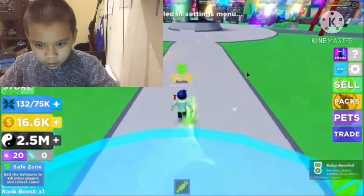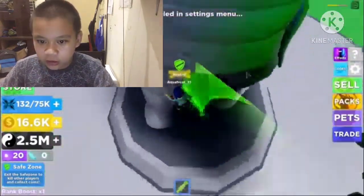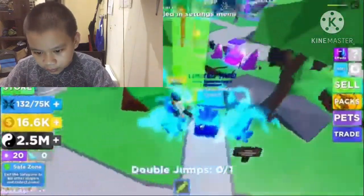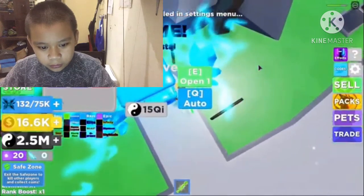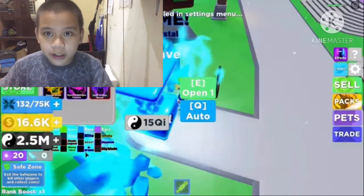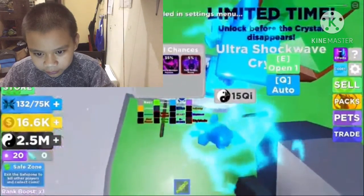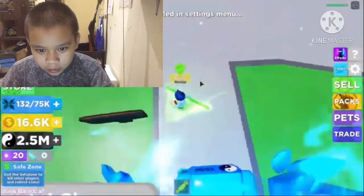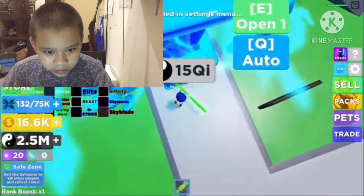If you guys don't know, I have another account called Summit Game Gaming 25, and if you guys want the giveaway — it's limited time — there's a pet that will disappear. It's the Q Strike and Sky Blade. The Sky Blade is very powerful and I have a lot of them. I also have a lot of mythical midnight Pegasus, and my inventory is full because of the 60 percent pet.